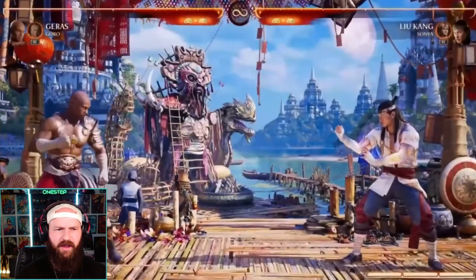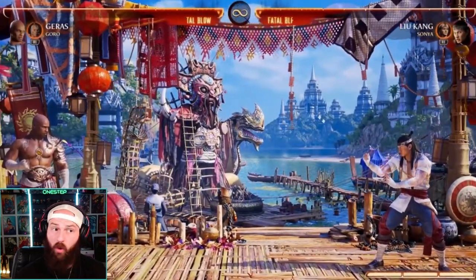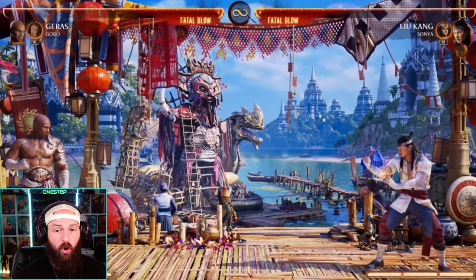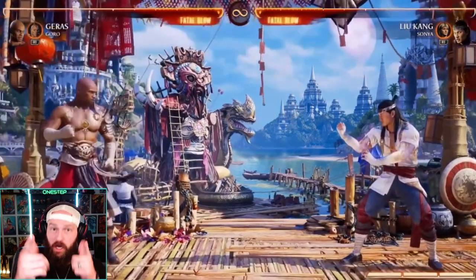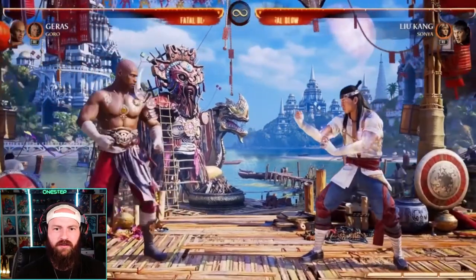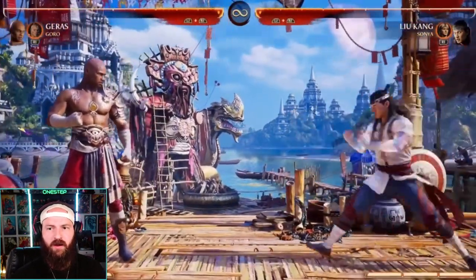Honestly, I never really played Geras in MK11, but he looks ten times better — he looks phenomenal in Mortal Kombat 1. I went with Goro as my cameo, mainly because I love Goro and he helps with my game plan a lot. Goro has a couple of moves — he has a punch in the air, which can pop up and elongate combos.